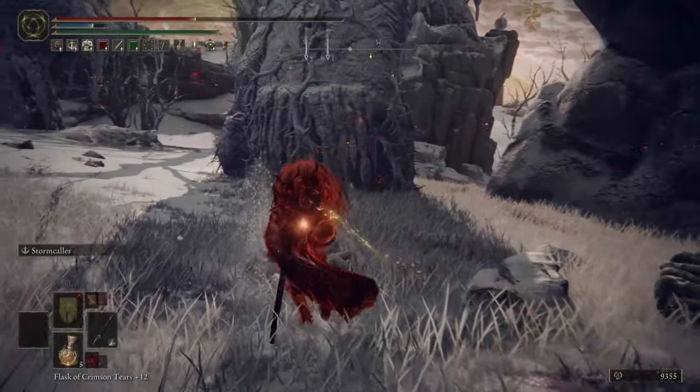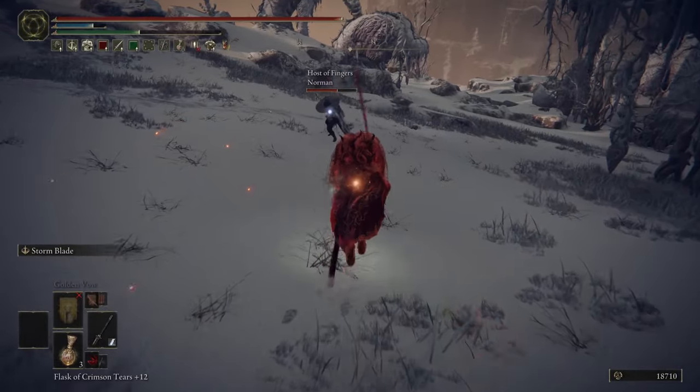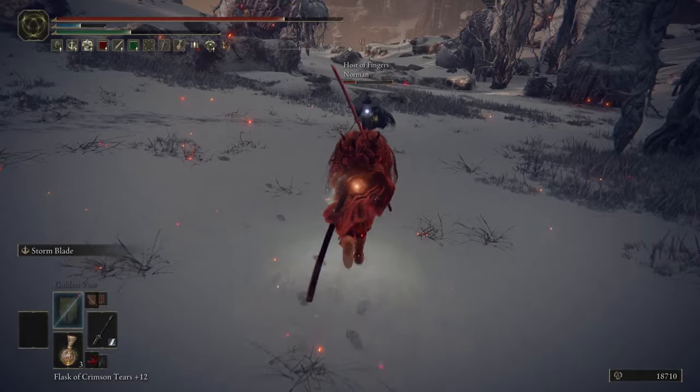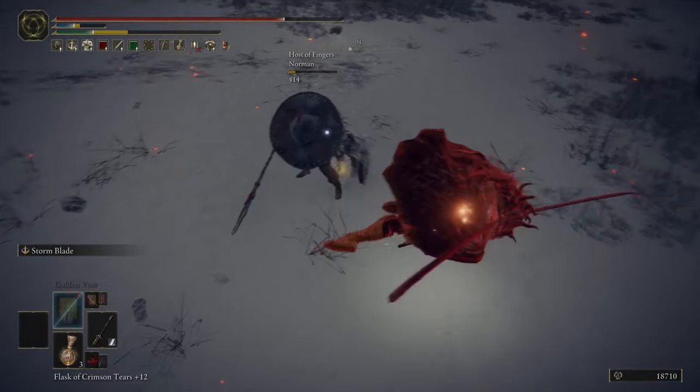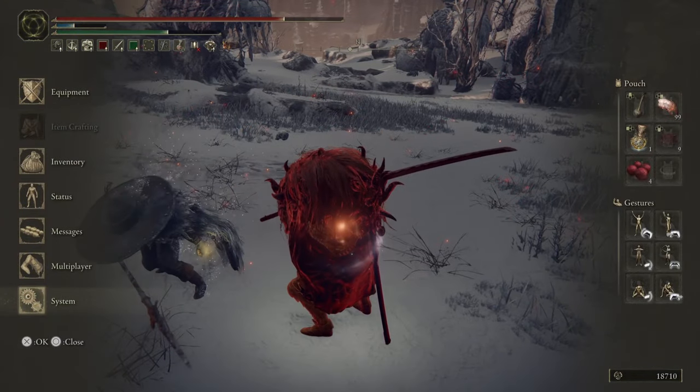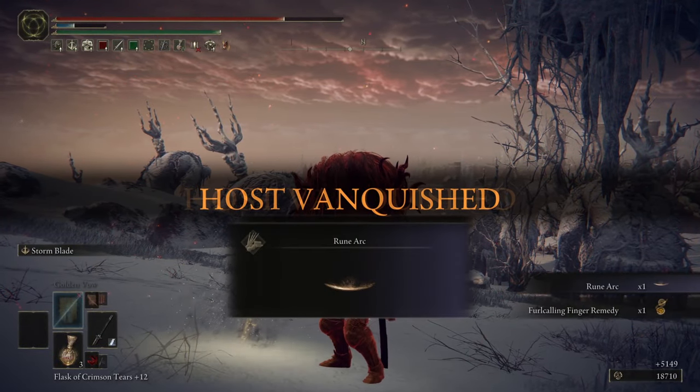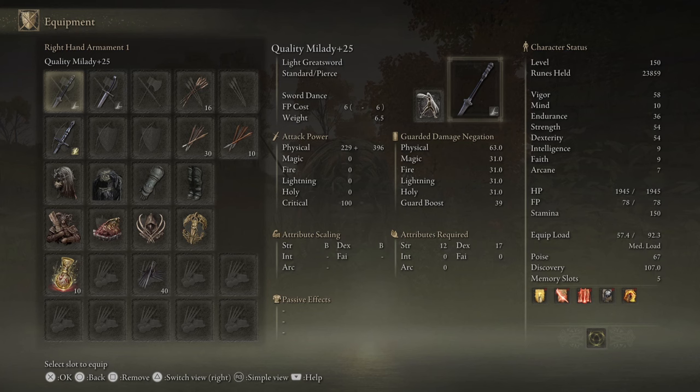I was also pretty pleasantly surprised by its performance on things like Cold Great Katana. And if you want the TLDR on how much better quality it is with the Storm Arts versus 70 Dex, I'd say it's about 10-15% stronger on average.